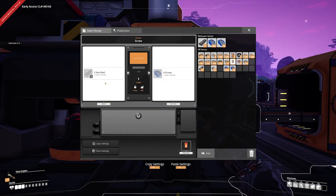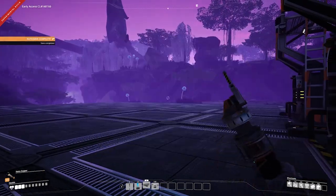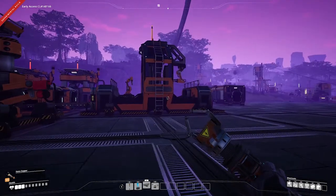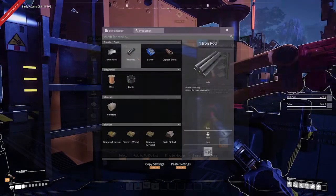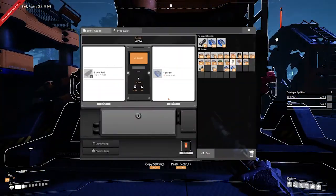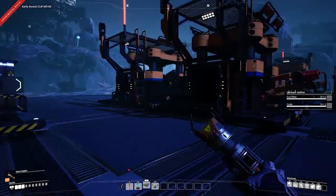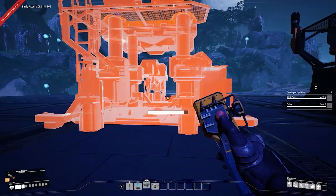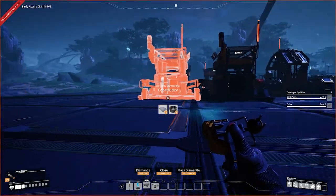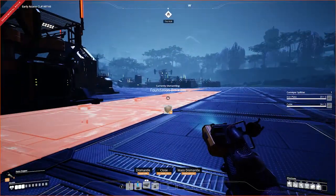That's not the end of the story, because we also need to put iron rods in here — this takes 10 iron rods a minute. So we're going to need another constructor behind there feeding iron rods in. Now we can produce 15 iron rods per minute, but these take 10 each, so we need 20 — that's not going to be enough with just one. We'll probably have to put another in, though working out the split gets a little more complex.